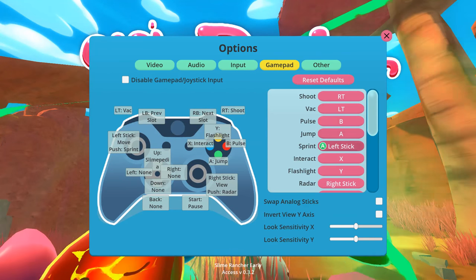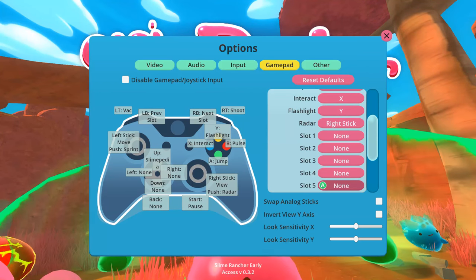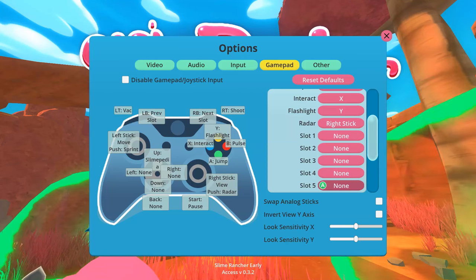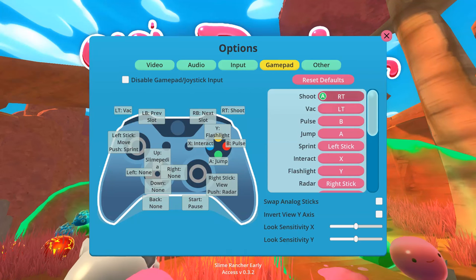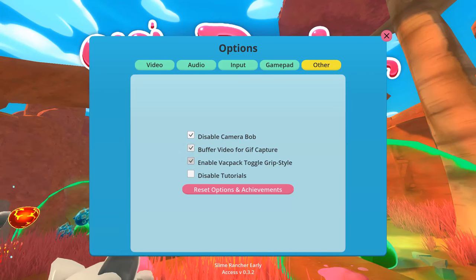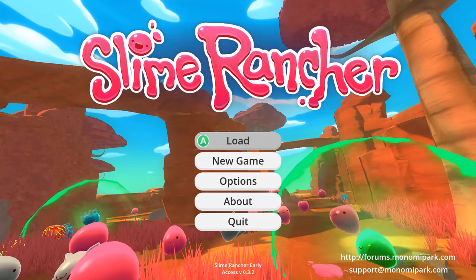It's got gamepad remapping, I think. I haven't actually tried to remap, but it's a lot. But yeah, it's got a pretty good set of options, especially for an early access game. Camera Bob is off by default. Camera Bob is my least favorite Bob.